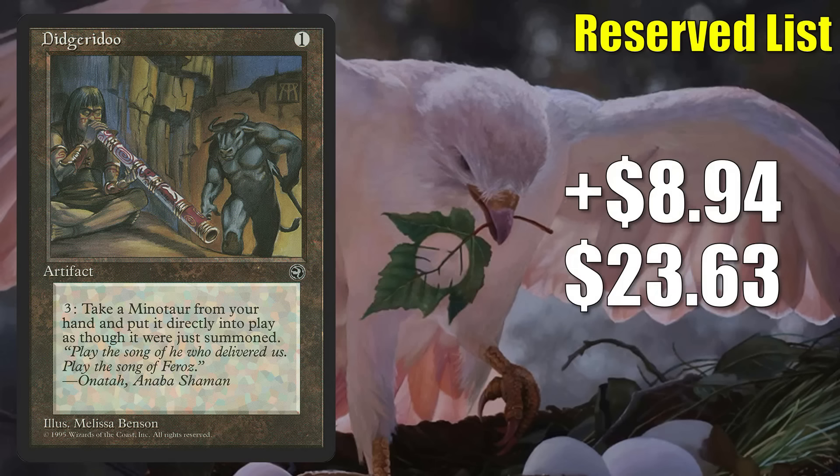Coming in at number 5 is Didgeridoo, up $8.94 to $23.63 — that's a 61% increase. This Reserve List card from Homelands can be found in Commander Sethron Hurlun's General builds, but it appears that someone is speccing on Minotaurs again and buying up copies of the card. The lower online inventory has led to this jump, which does happen every so often.